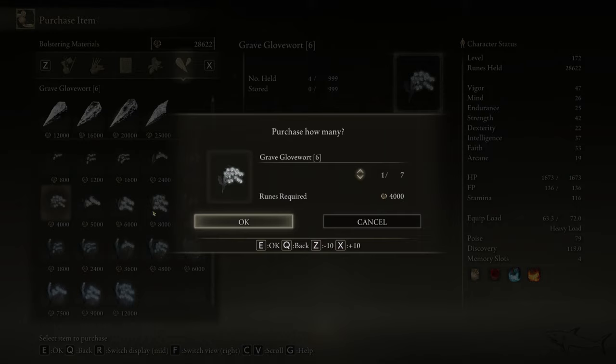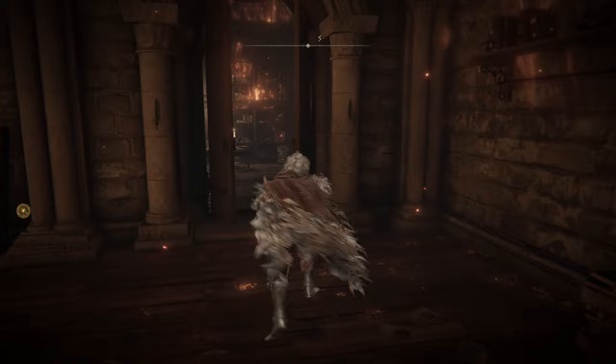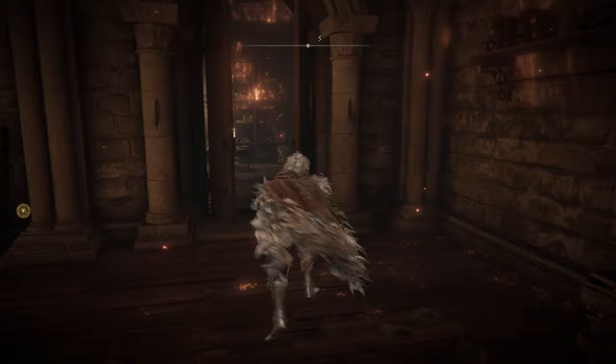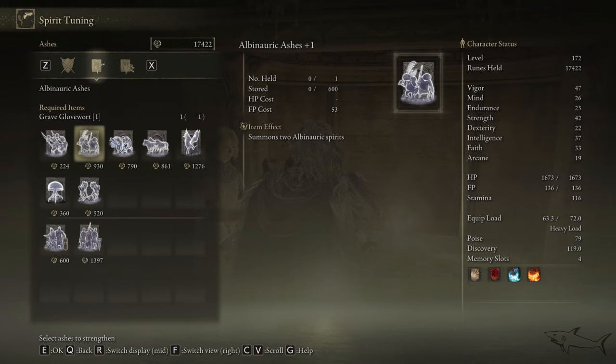Those are the prices - one is for level one, five is for level five, and so on. You can go to the Roundtable Hold - depending on where that girl that's going to upgrade your spirit will be. Now I set my tree on fire and that's why for me it's right over here. Here we can upgrade your summons. Thank you so much for watching, I hope you enjoyed this video. Like, subscribe, share, and I'm going to see you in the next one. Have a great day, bye.